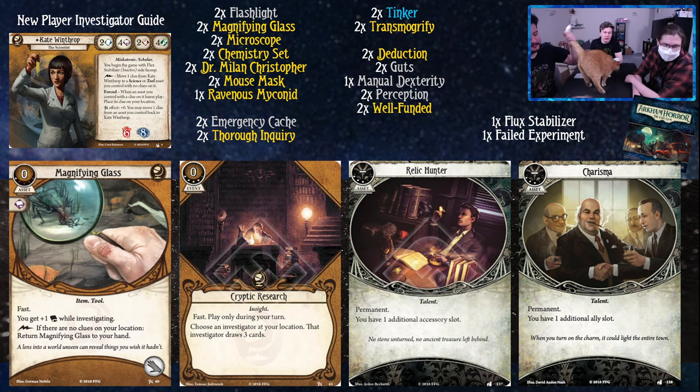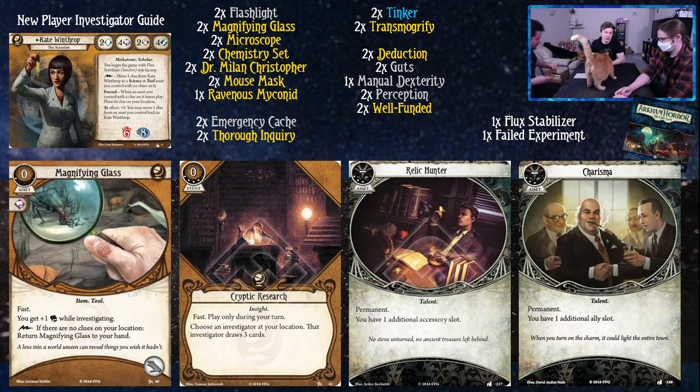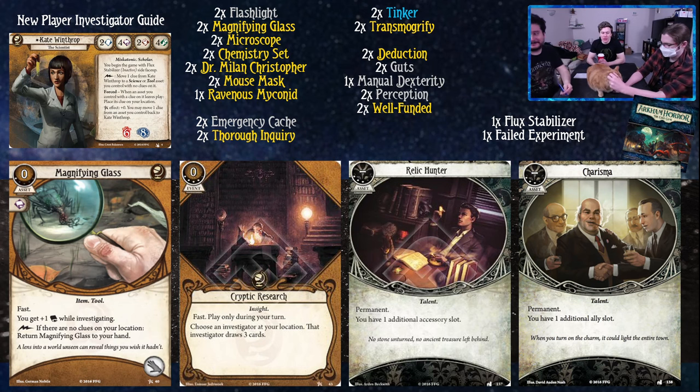Cryptic Research is a pretty good card - four experience, zero cost, and it's fast. You play it only during your turn, pick anyone at your location, and they draw three cards. It's one of those cards you read and think 'yeah this is good but boring,' and then you play with it and think 'holy shit, this is actually so good.' Like, I don't know what I'm going to do this turn, I'm missing a piece to my setup - I'll just draw three cards to start off and figure things out. With a limited collection too, that four experience is actually something you'll get to pretty quick.